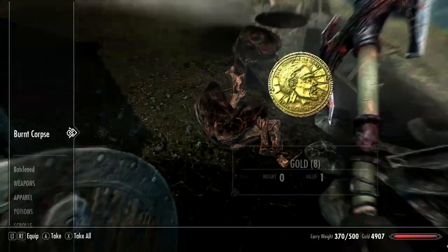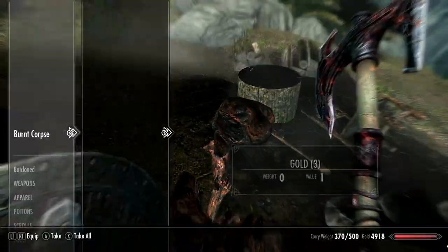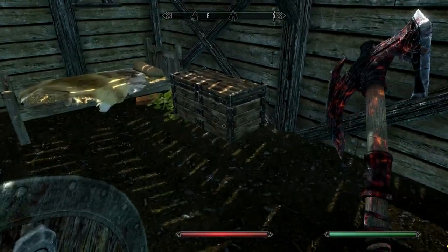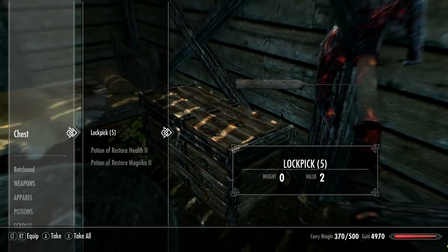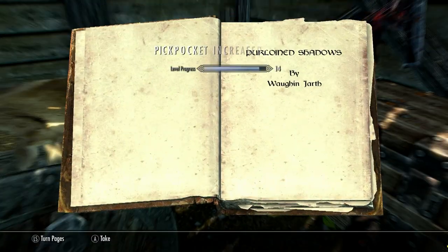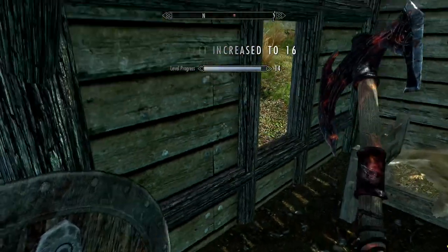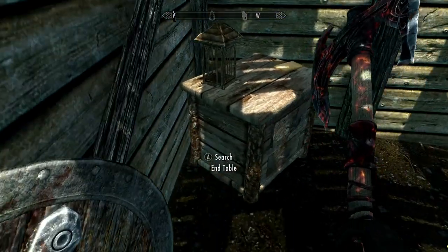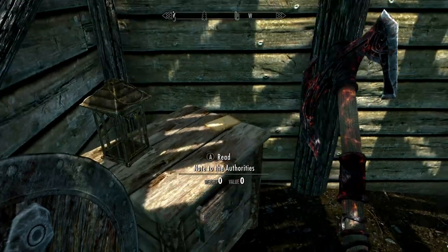Some burnt people. This is messed up. At least they have gold on them. What happened here? I'll take the chest too — I'll steal all their stuff. Okay, holy crap. Oh shoot, I just saw a red dot. Silver — a silver necklace. Some gold. A note.